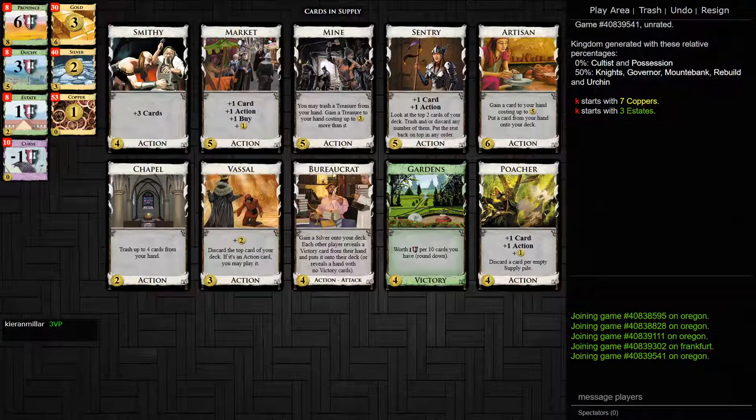So there were five kingdoms. As you can see, Market is fairly average — has its uses, gets outclassed sometimes by other sources of buy. But generally, because it's a generic card, it fits into your deck very easily and you tend to want it a lot of the time. Even on boards where it doesn't look very good, you can still see how a Market might end up in your deck anyway. So that was Market. I hope you enjoyed this video and I will see you again for the next one. Thank you and goodbye.